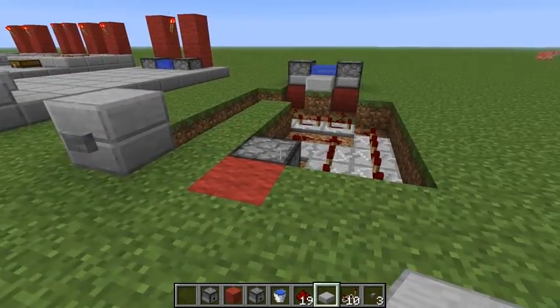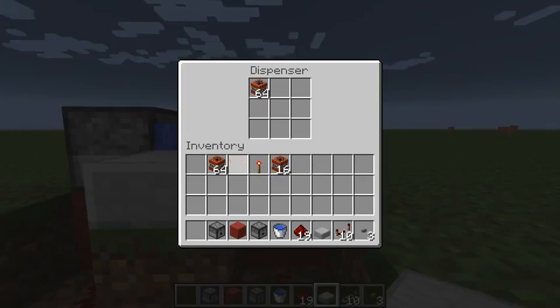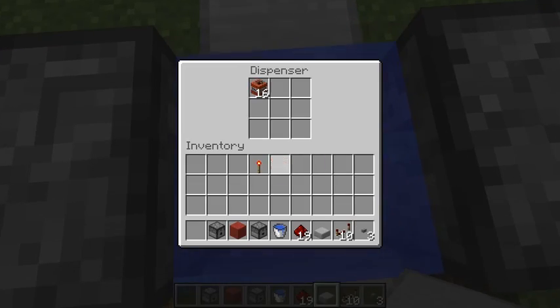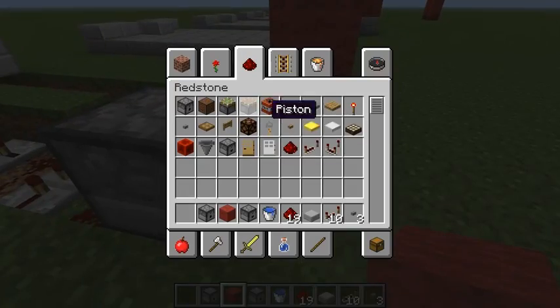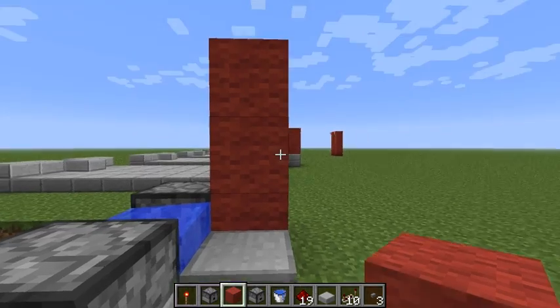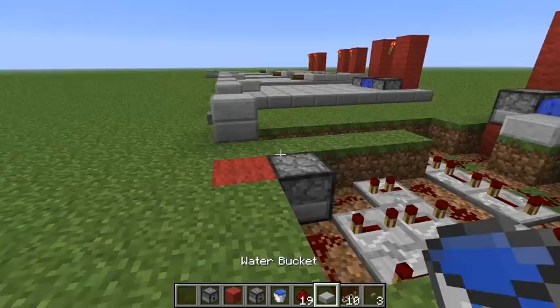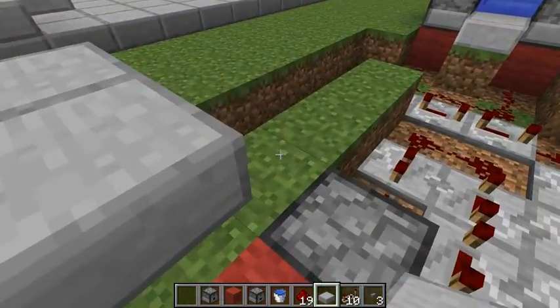Now we just need to load everything with pearls and TNT. Put down a marker so you will know where to aim when you shoot out the ender pearl, and place some blocks here so you will know where to stand.